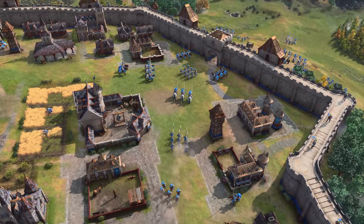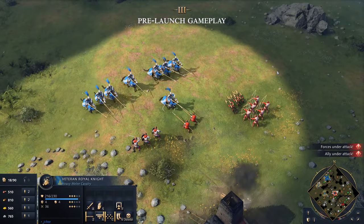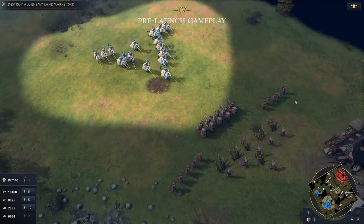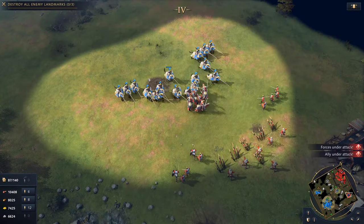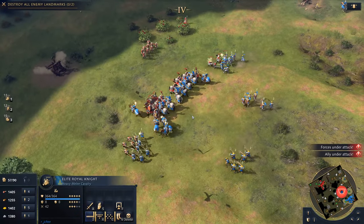In Age of Empires IV, the French civilisation is a brilliant force of nature, with fearsome unique cavalry and significant bonuses to their economy. Known on the battlefield for their fierce display of royal knights and their charge attacks, the French offer a unique assortment of powerful units to engage their opponent.